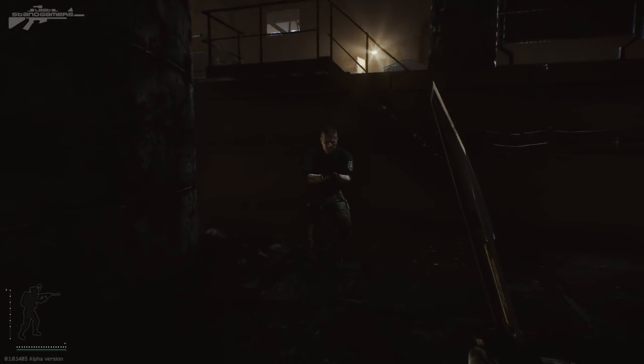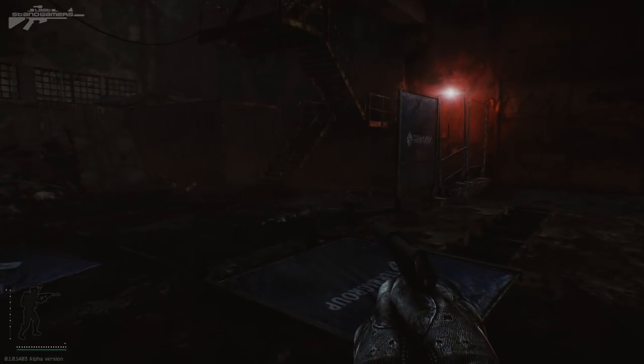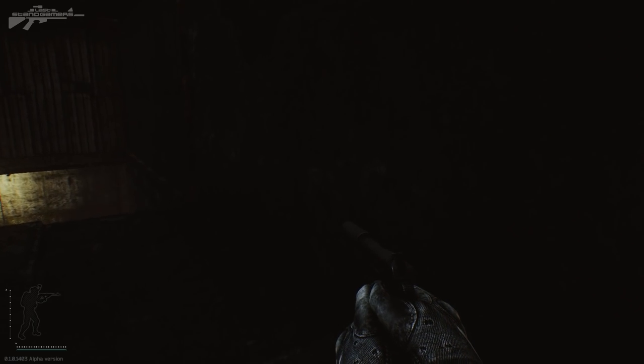Moving up to the next level, we have the factory floor. The factory floor is a place you don't want to stay too long — move across it fast or get to an area of cover. People can pop out of the sewers or the underground area anywhere, and they can pop up from the catwalks above as well as the office area.